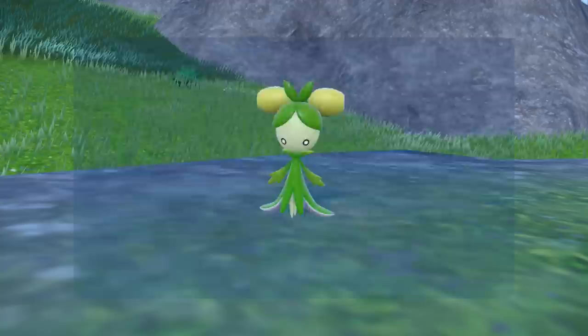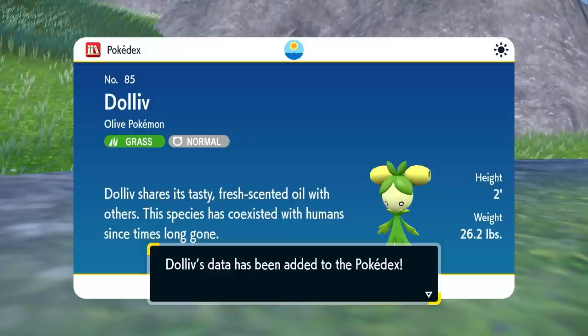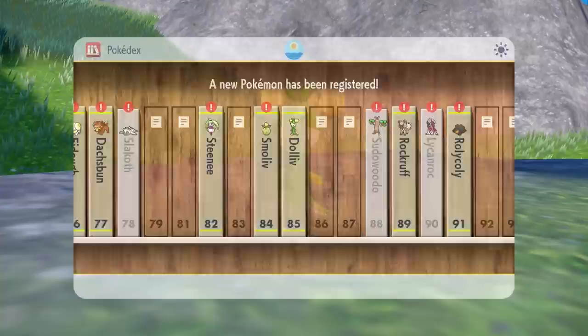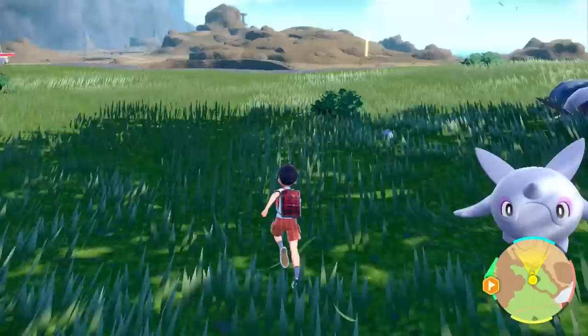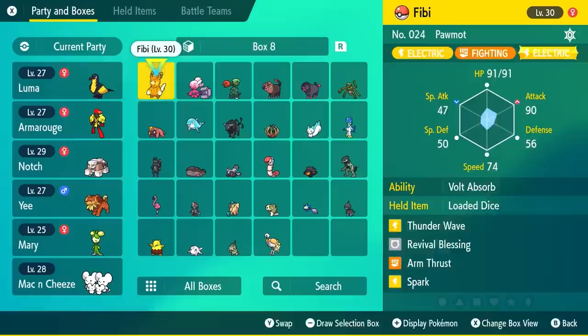Wait, there's more — little Marill is going to be evolving! How many evolutions do we have today? It's time for Doliv — yes, our little Olive Pokemon has finally evolved! But there's still more to come because this is only the second stage of three, as you can see in the Dex. Yet another evolution of a Pokemon I'm not really even using in the playthrough.